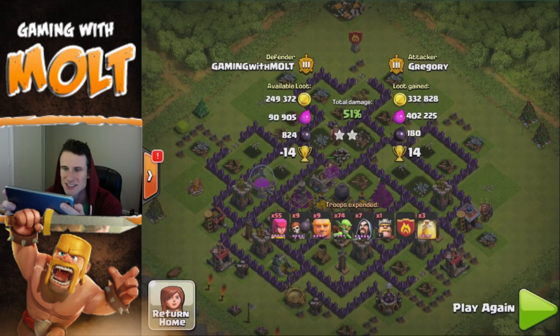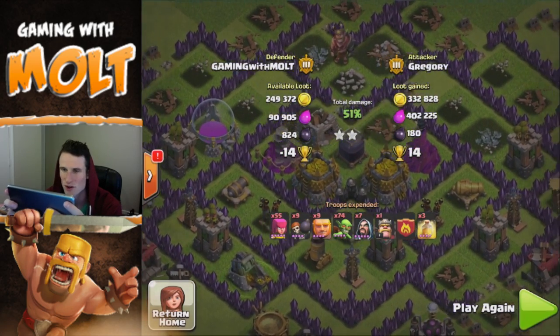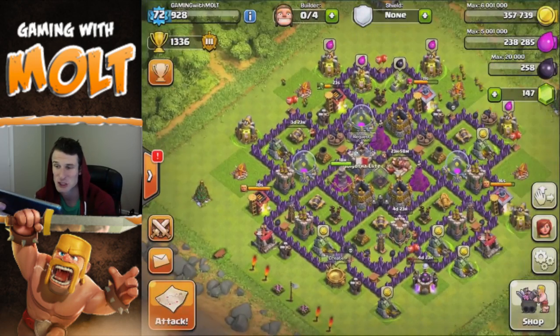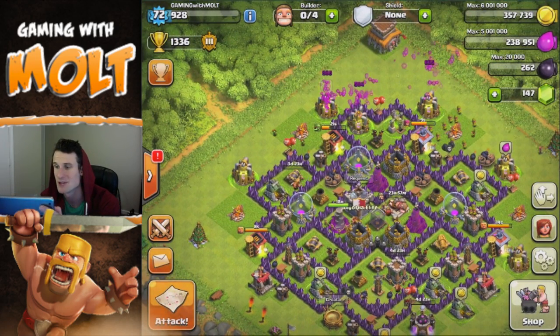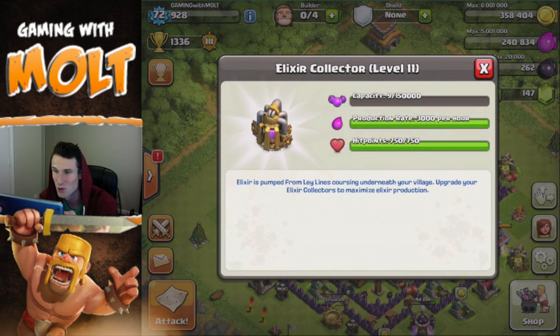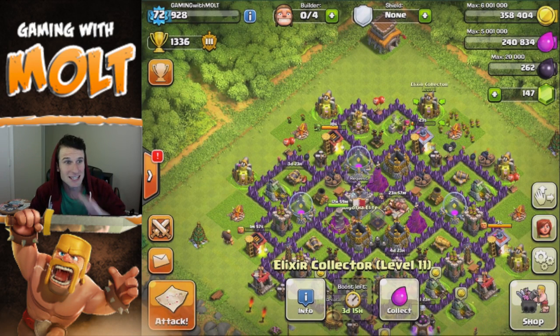He didn't get into that center core where the dark elixir and gold storages were, and he still got so much loot. That shows the base still did pretty well protecting what was in the middle. It's just because the collectors were so full of loot that he stole all of that — but the core held.